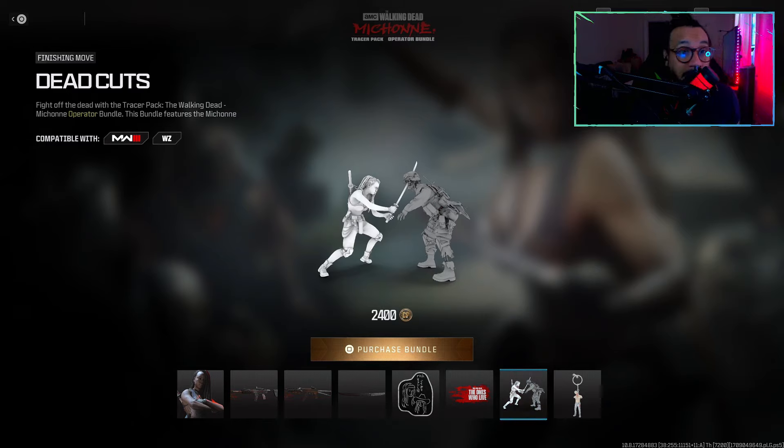There's a finishing move called 'Dead Cuts.' Here's the finishing move for Michonne when you find an opponent standing — nice fight animation. If the opponent is prone on the floor, here's the execution. And if you down an opponent, you sneak up behind them — that's the best one.